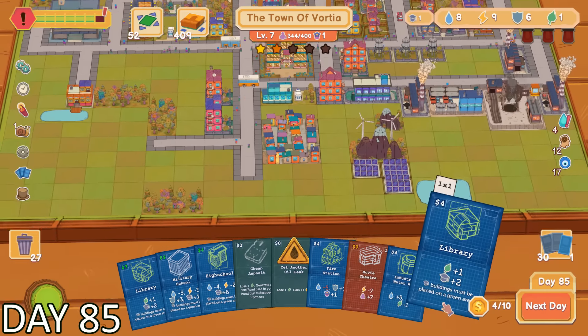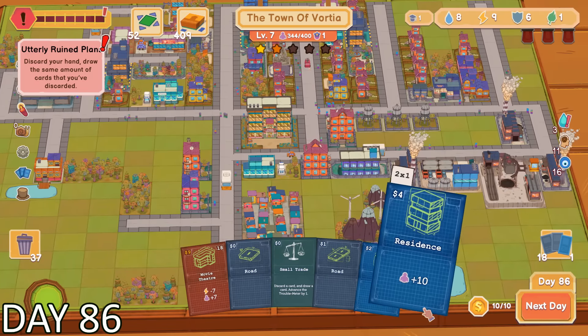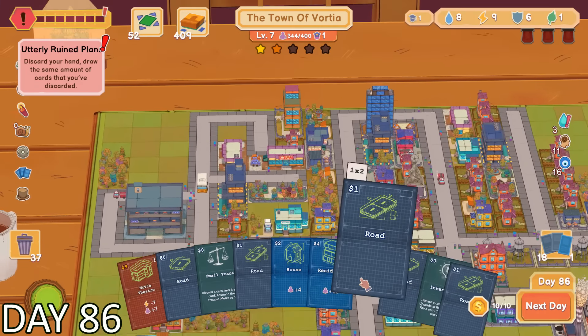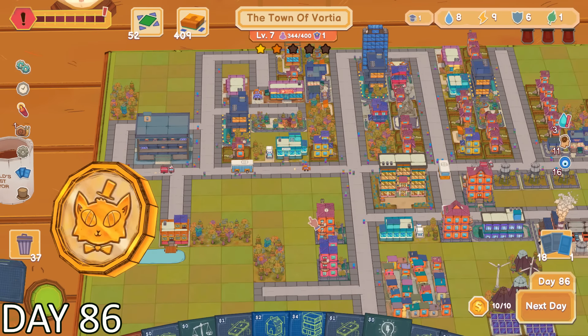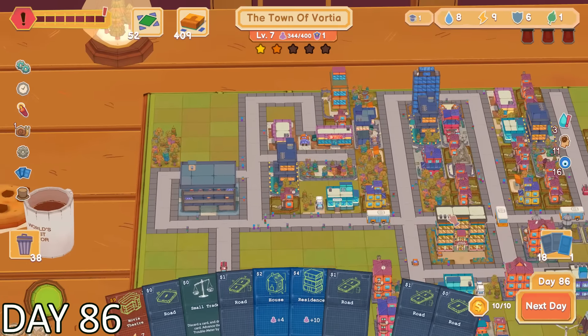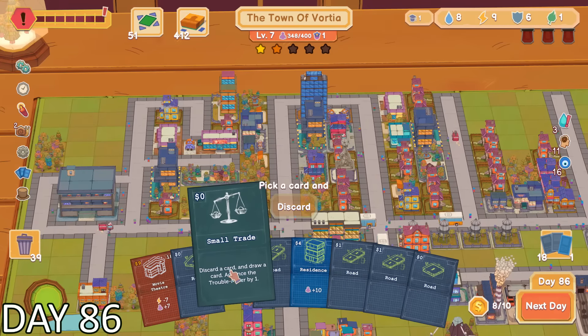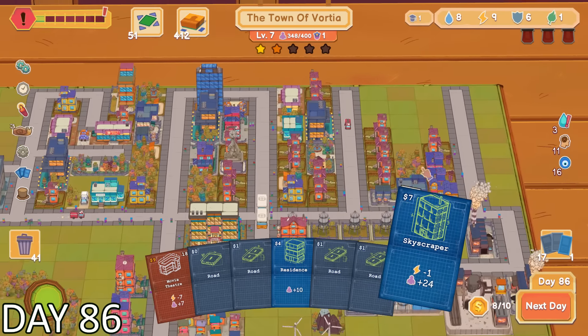Thankfully I placed the wind turbine at the perfect time, because I had filled the troublemeter and it discarded my hand. So if I would have held on to the wind turbine for one more day, I would have lost it. This new hand was pretty clutch though — I got a new card that would allow me to get a new upgrade at the end of the day if I flipped heads. Of course, I flipped tails, so the card itself was destroyed and I didn't get the benefits of it.